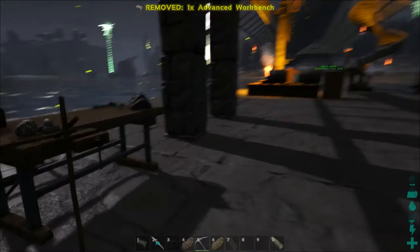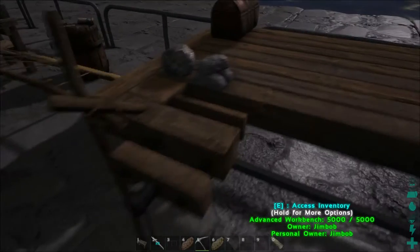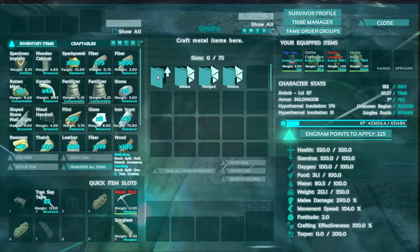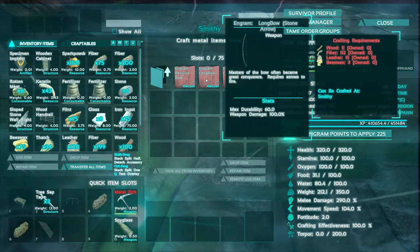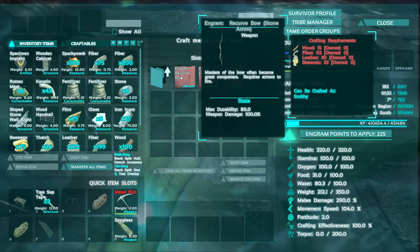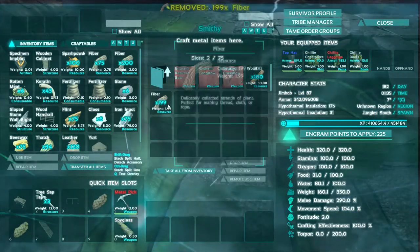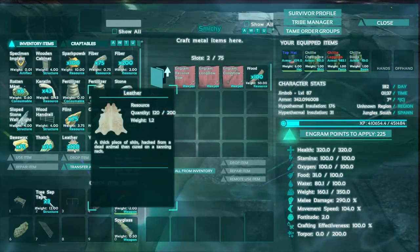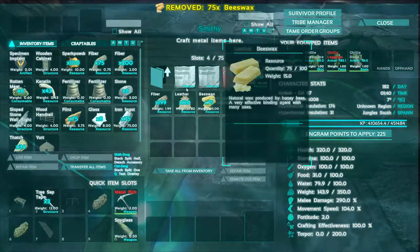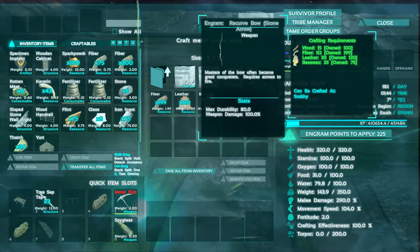There we go, let's have a look at that. It's clipped into that, never mind. It's got like a little vice on it. Now, Weapons — Ranged — that's the bow we want to make: 15 wood, 112 fibre, 30 leather, 33 beeswax. We can craft that one but we don't want to craft it just yet, because we want to have a look at the regular price at a smithy — keep those numbers in mind.